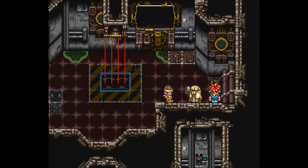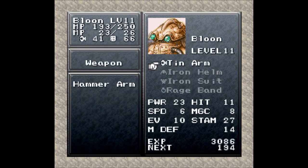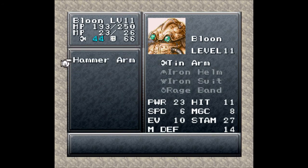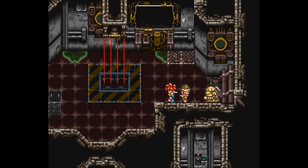In here we find a hammer arm, which is awesome. I do need to equip it immediately onto Bloon. What does he have? He's got the tin arm with an attack of 41. That goes up to 44 with the hammer arm. Even those small little things add up over time, especially in these long dungeons.